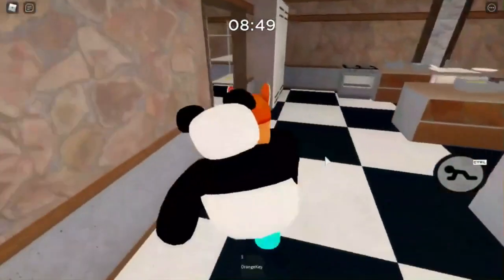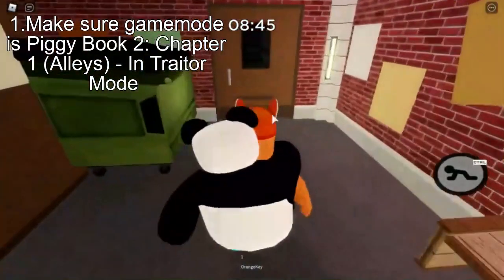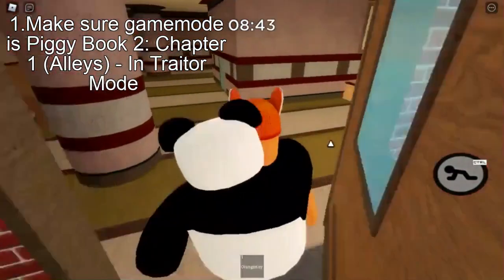First, you have to be in Piggy Book 2, Chapter 1. You have to be on Alleys and you have to play on Trainer mode. So that's what you have to do first.